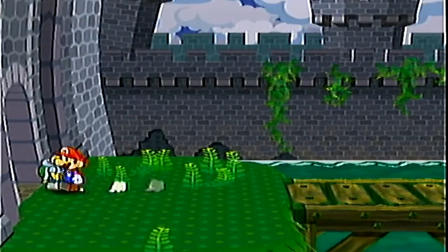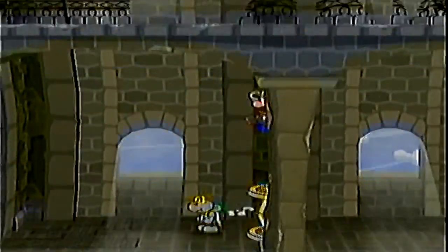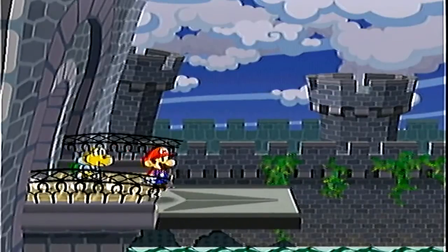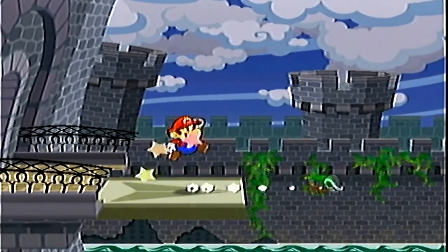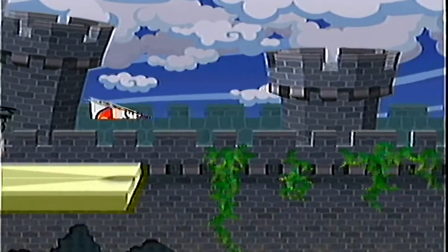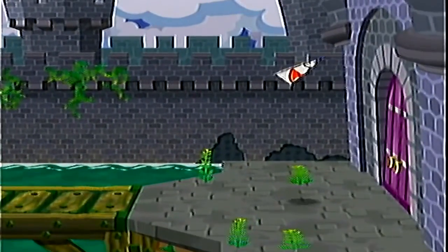I've seen worse in Bowser's Castle, to be honest. But anyway, the way of getting over the now-broken bridge is actually to go to the top floor and glide down by pressing — I believe it's the X button — and glide down over the moat and into the castle.